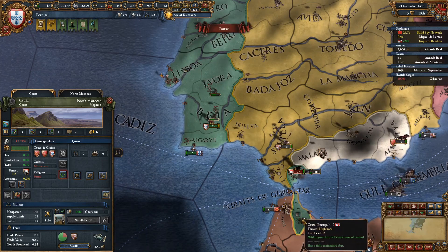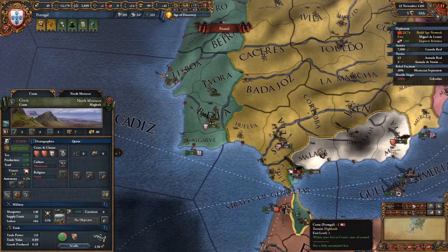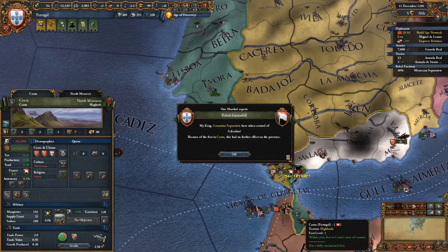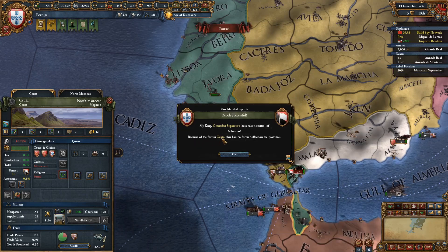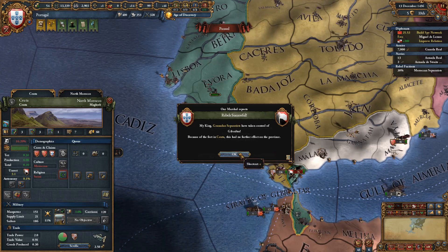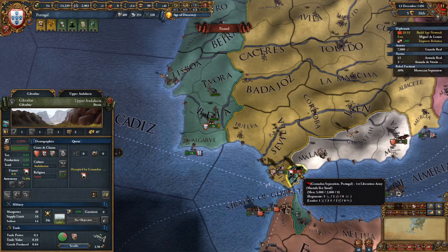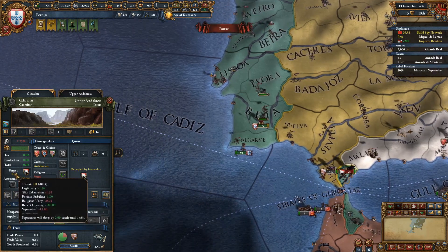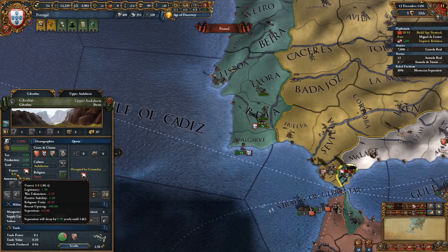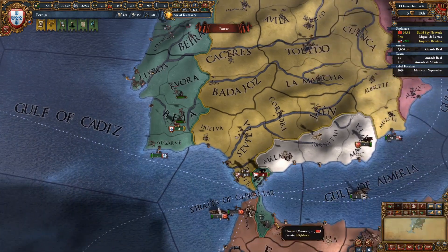My fort was mothballed — not being paid for. I just re-activated it so that when this province is occupied by the rebels, I won't suffer penalties. Because of the fort in Kuta, this had no further effect on the province. One of the values a fort gives you outside of war is that when rebellions fire, the fort will prevent them from affecting the province. What would have happened otherwise is that these separatist rebels add unrest to the province — there's already separatism of plus 13 there, but it's ticking down at 0.5 per year.